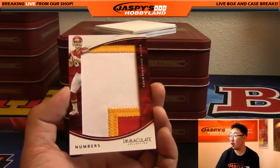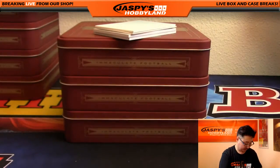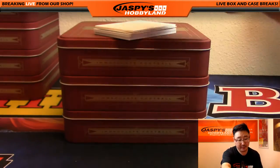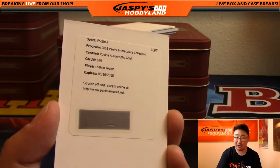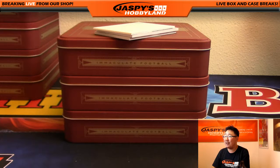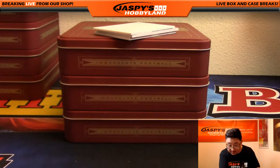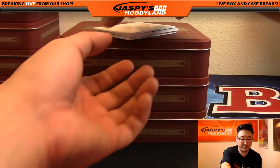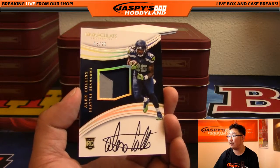Nice numbers patch — Kevin Hogan, Chiefs version, 27 out of 50. Got a redemption coming up. The redemption is rookie autos gold, Kelvin Taylor. I forget where Kelvin Taylor goes — Niners, right? Yeah, he's a 49er. But obviously all these are going to Shihadi. Two left — good luck. Nice, Alex Collins, two color patch and autograph, 13 out of 25.